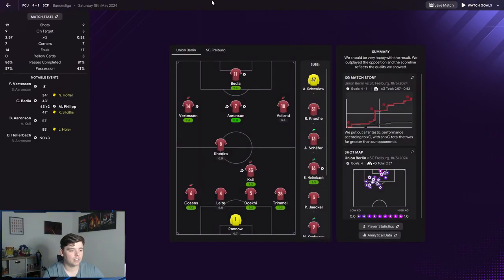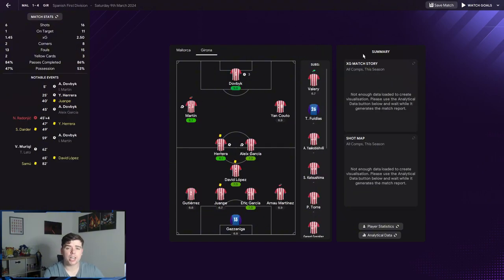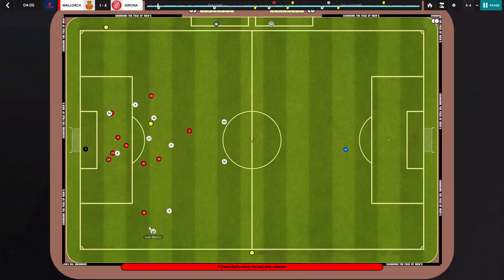You can see very similar patterns of play even with Union Berlin — Aaronson as shadow striker getting a goal and very involved in the other goals, both wingers getting very involved as well. Checking out Girona, who did a little bit worse — they went 4-1 away to Majorca — and again it's the same patterns of play on the wing.